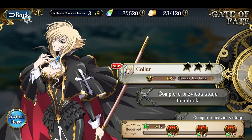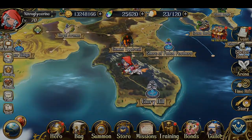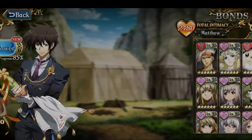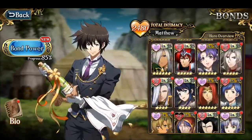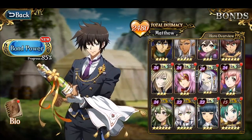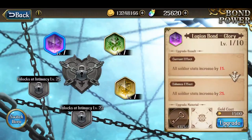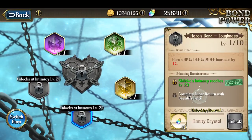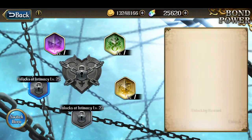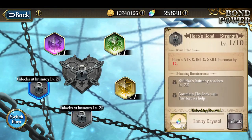Before I begin though, I should check what Bond characters she has. I'm going to scroll all the way down because that's where she should be, at the very bottom. Bond requirements: complete Lunar Return with Brenda's help and complete the Look with Rainforce's help. I do have both heroes, so here we go.